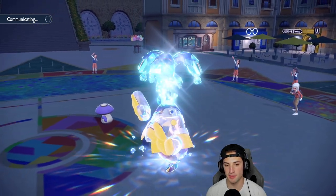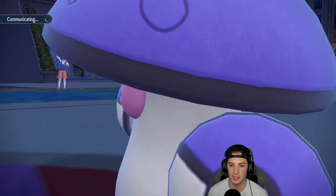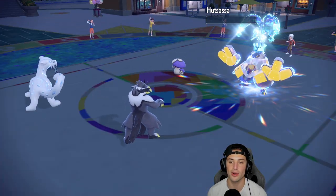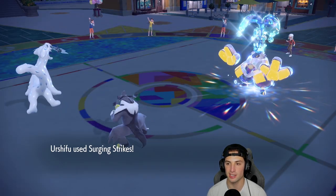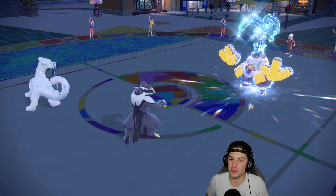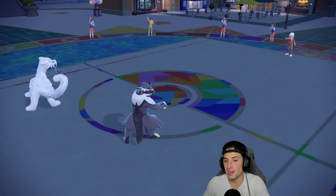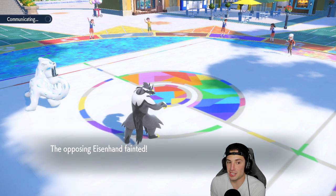They got rid of my Fluttermane and it did some work — Terastallizing was a great play. Icicle Crash is going to land and KO Amoonguss — night night. And Surging Strikes, even not very effective, should finish off Iron Hands, and it does. We're able to finish off both Pokemon. In the back end I think they have Chien-Pao and Urshifu — it might come down to speed ties at this point, but we have an extra Pokemon.